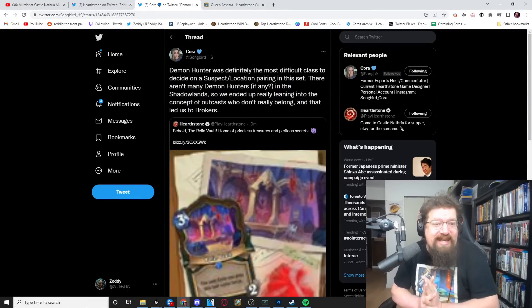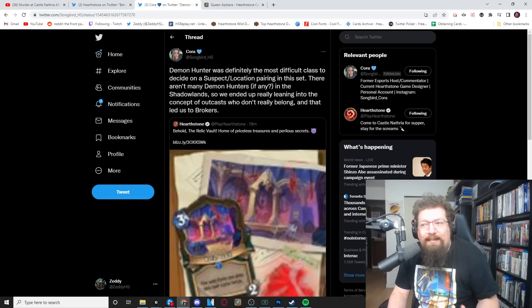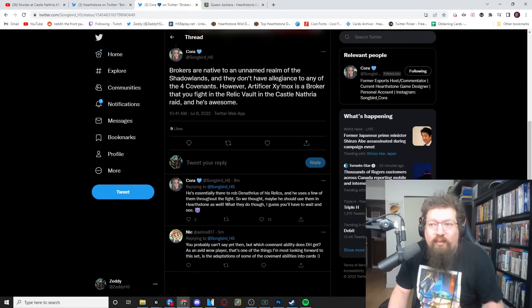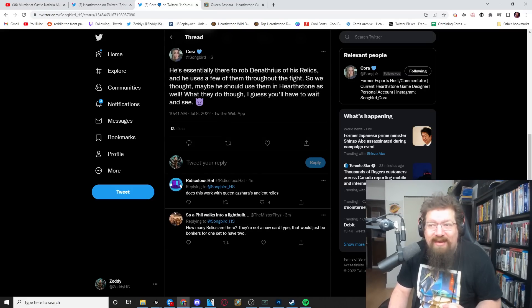Cora, who is the set designer and lead designer of this expansion, said that Demon Hunter was definitely the most difficult class to decide on a suspect and location pairing in the set. There aren't many Demon Hunters, if any, in the Shadowlands. So they ended up really leaning into the concept of outcasts who don't really belong, and that led them to Brokers. Brokers are native to an unnamed realm of the Shadowlands and don't have any allegiance to the Four Covenants. Artificer Zimux is a broker that you fight in the Relic Vault in the Castle Nathria raid, and he is awesome — he's essentially there to rob Denathrius of his relics and uses a few of them throughout the fight. So they thought maybe they should use him in Hearthstone as well.